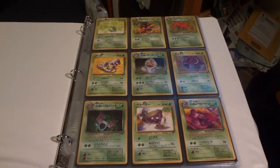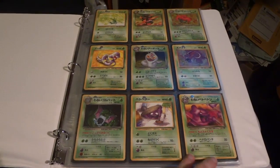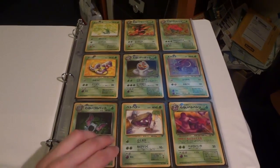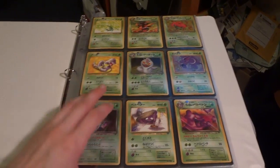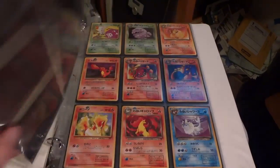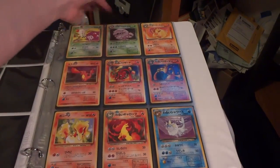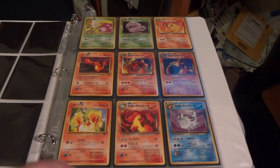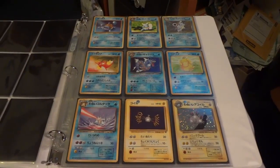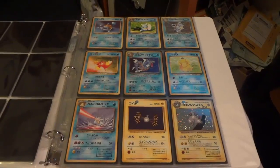Alright, let's go ahead and take a closer look at my complete Japanese Team Rocket set. The sets are organized by type rather than by holos and rares. So we've got a holo Dark Golbat, holo Dark Arbok, and Dark Vileplume is holo as well. The beautiful Dark Charizard, Dark Weezing — and that came in through that trade. Dark Gyarados also came in through the trade; I was pretty excited that they were both mint condition. Dark Blastoise holo — one of my favorite cards.